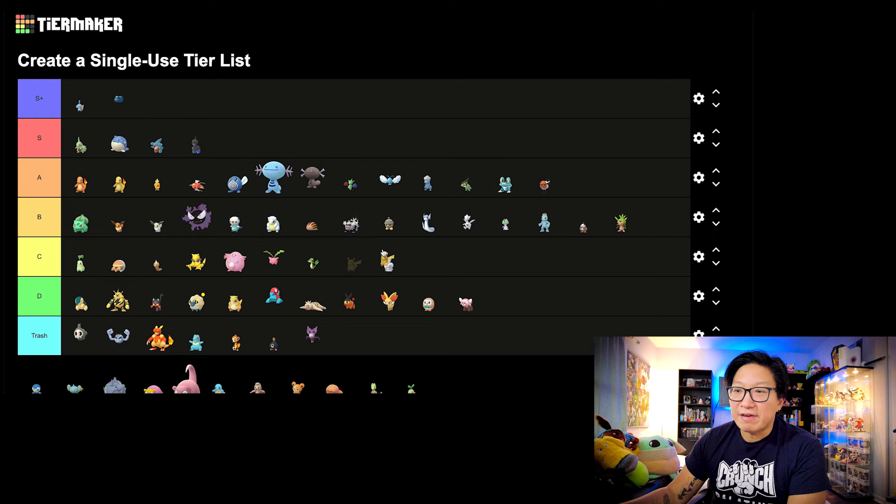Now we got the first ever Community Day that we've ever gotten — Pikachu. I'm going to put this in C tier, just for the iconography of it. Pikachu is obviously a Pokemon that no one's going to use in any aspect of Pokemon GO, maybe for the Little Cup or something like that. But for the sake of collecting and it being Pikachu, we can't put it in the trash tier. I'm going to put it in C tier.